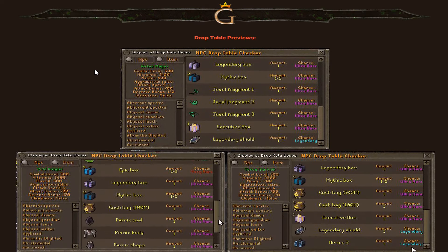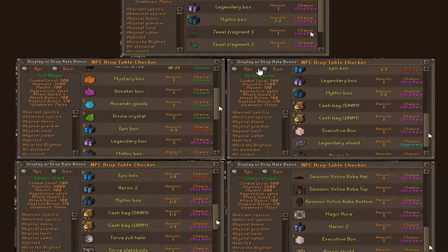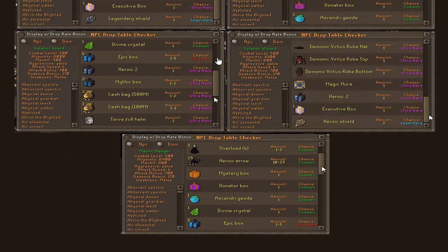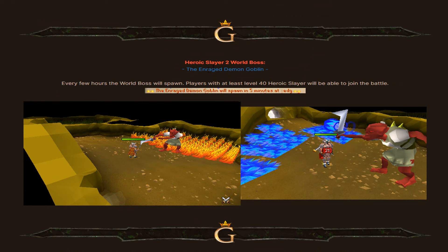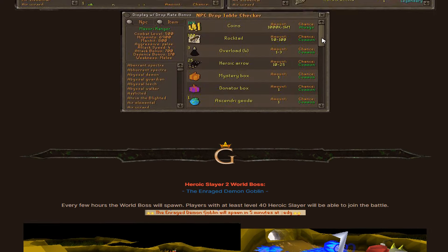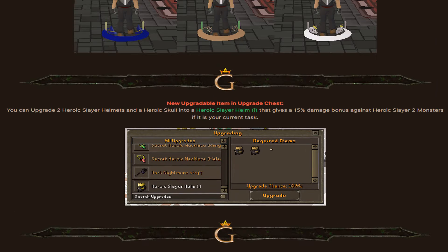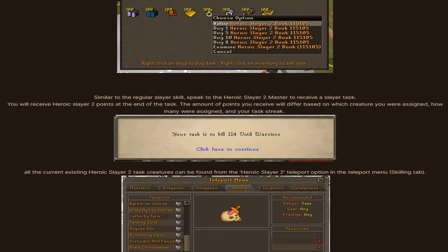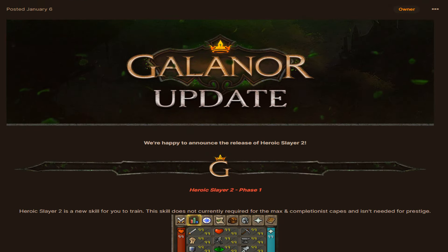Drop table previews show beautiful drops from Virtus Mages, Void Rangers, Torva Warriors, Kalanor Guards, Kalanor Wizards, and Mazori Rangers — very juicy. There is also a Heroic Slayer 2 world boss, the Enraged Demon Goblin. Every few hours the world boss spawns, and players with at least level 40 Heroic Slayer can join the battle. These are massive new updates.